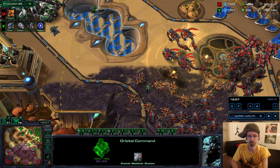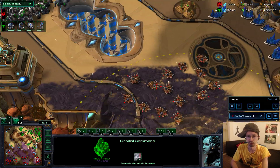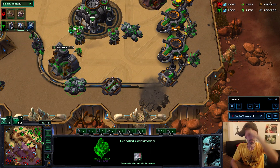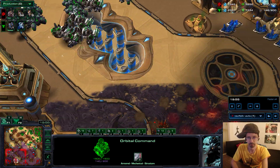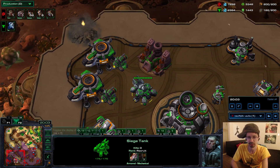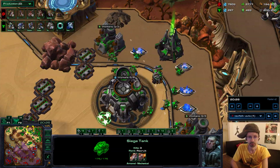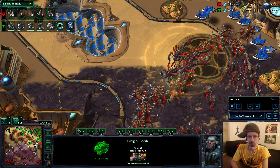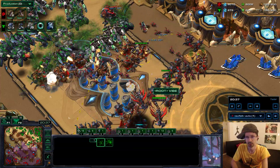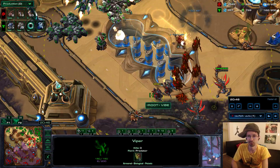Trying to limit his income — his army is actually extremely scary right now, so the ghosts are necessary here to deal with the Vipers. Banshees are still running around doing damage. You'll notice I have tanks — I call this the 'anti-Nydus-Worm siege tank': you put a tank at each of your bases to deal with Nydus. In a moment he's going to run in and engage, and I try to scramble as many Vipers as I can.